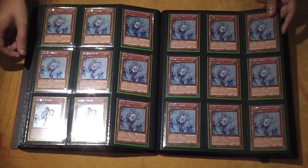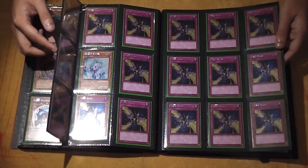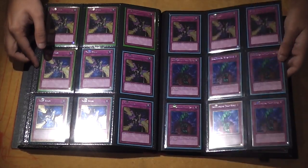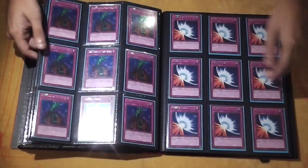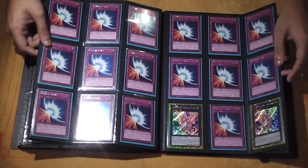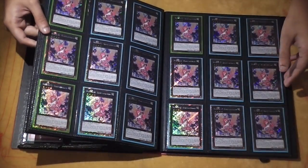More Gold Veilers. Another Gold Veiler and some Gold Trap Stuns. More Gold Trap Stuns. Loads of Gold Bottomlesses. More Gold Bottomlesses. More Gold Mirror Forces — we've got loads of them. Number 82s, we've got lots as well.